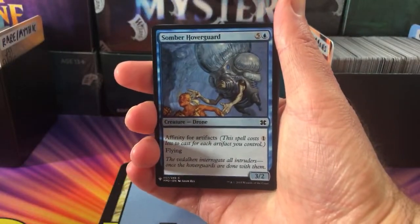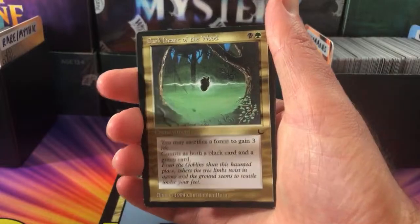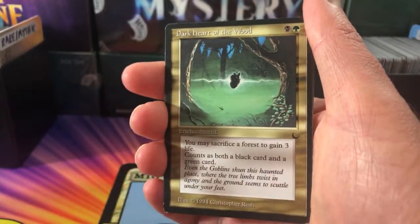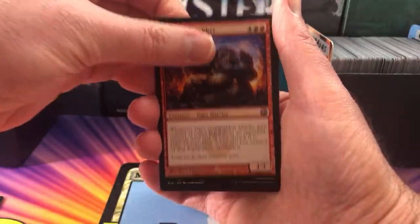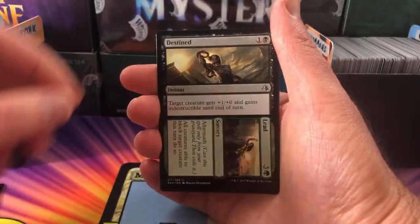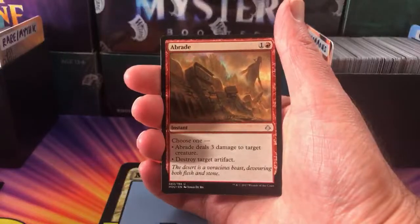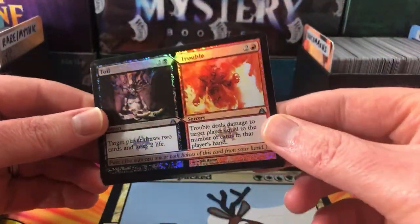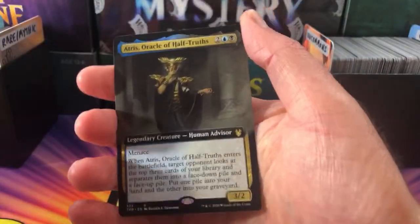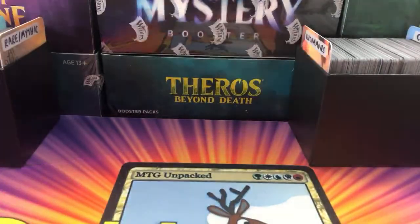We start off with a Samba Hoverguard, Karametra's Blessing, Research Assistant, Dark Heart of the Wood — very cool, from The Dark, old school artwork. Curious Pair, Ugin Gear Grabber, Ser Farron the Henge Hammer, Destined to Lead — a split card there. Looks like an extra rare here: Protean Raider. A Braid — there's a nice one. And a foil split card, Toil and Trouble — look at the foiling on that! And the rare: Full Art Extended Art, Actress Oracle of Half-Trudes. So there we go, Lou, thank you for being a patron.